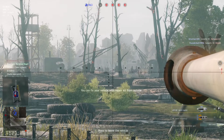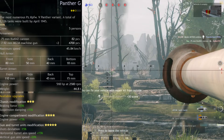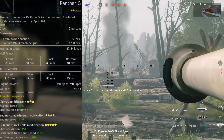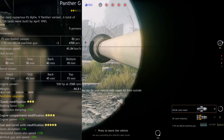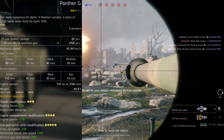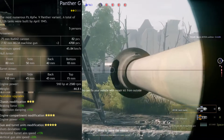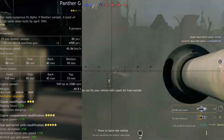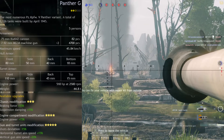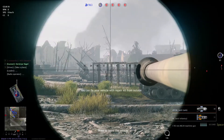The Panther G's in-game stats in Enlisted include a five-person crew, a 75mm gun with historically accurate 82 rounds, and two 7.92mm machine guns with 4,700 rounds. It has a maximum speed of 45.84 kilometers per hour. Frontal hull armor is 85mm, side armor 50mm, rear armor 40mm, and bottom armor 18mm. The turret armor is 110mm front, 45mm on the sides and rear, and 15mm on top. Engine power is 510 HP at 2500 RPM, and the tank weighs 44.8 tons.